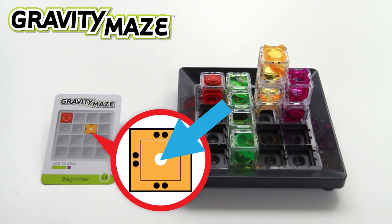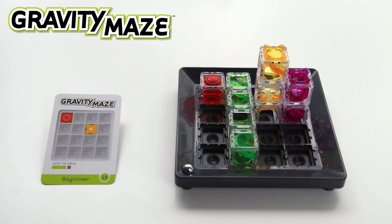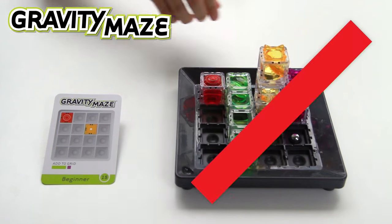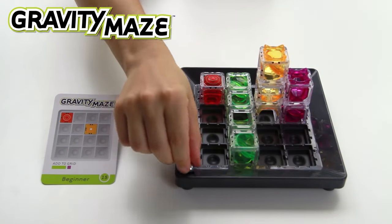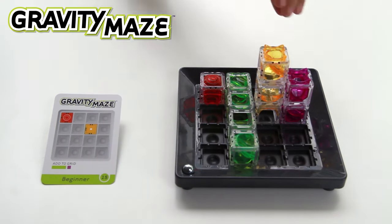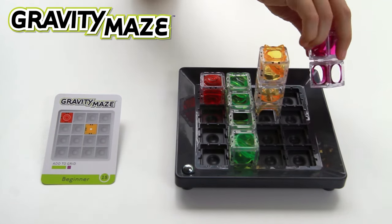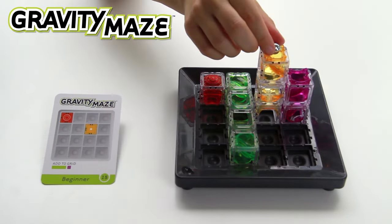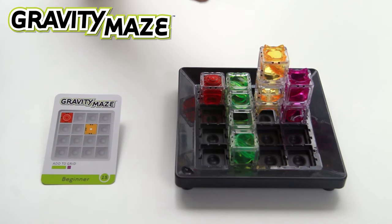The card will show you where to drop the marble once your maze is complete. Be careful — each tower color has a unique arrangement of ramps and bridges, and your maze may not have the clear path that you think. When the marble reaches the target tower, you win!